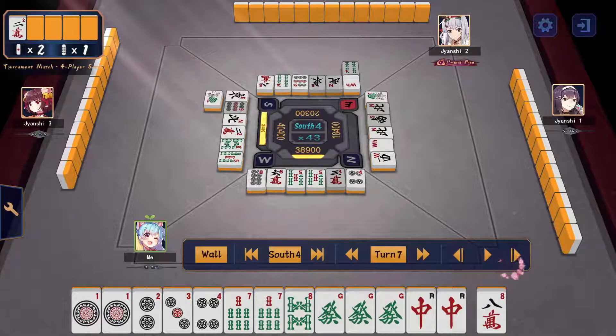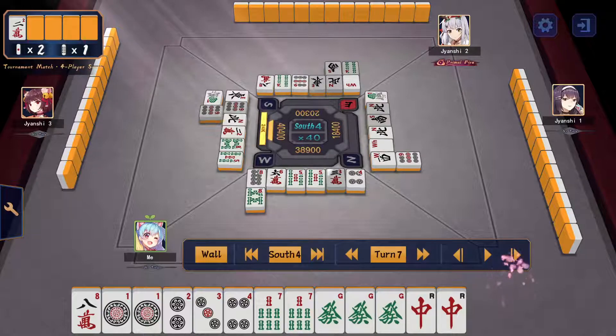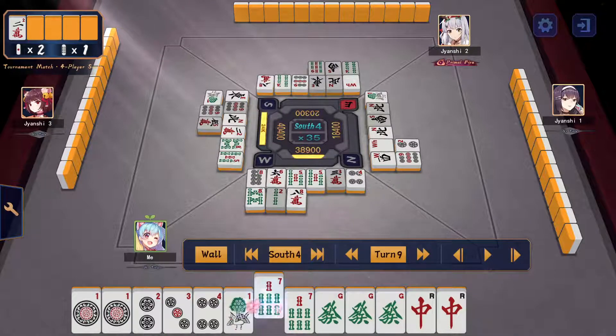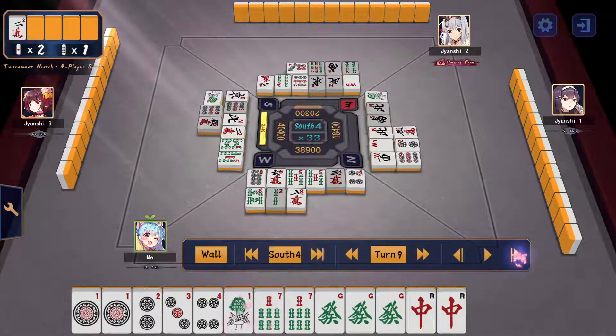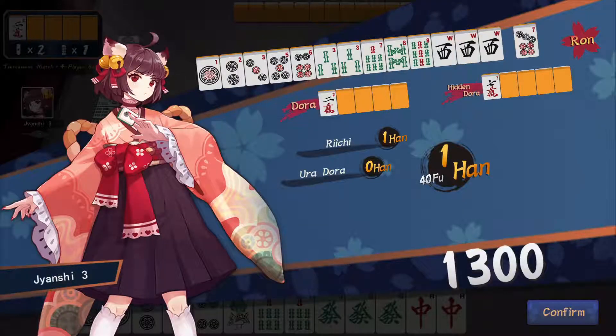Unfortunately Kamicha declares riichi — but we're going to push. Even so, we don't want to deal into the riichi, so we cut the 8-sou first, see if any tiles come our way. Do we push the 2-sou by suji? A 5-man comes down and I feel a lot better pushing the 8-man. I should realistically push the 1-sou but it was actually safe against everybody since train-man also tossed a 4-sou. Unfortunately we didn't get this win.